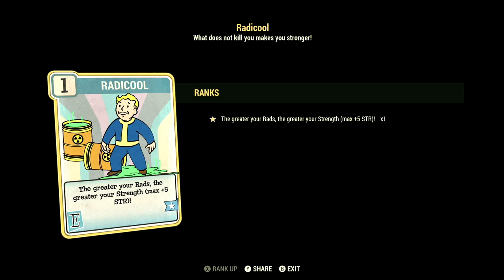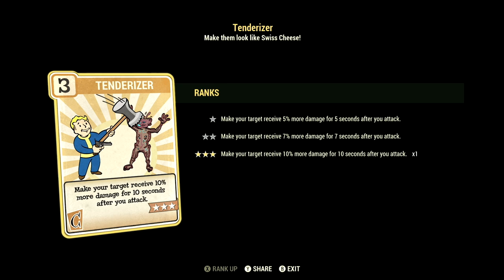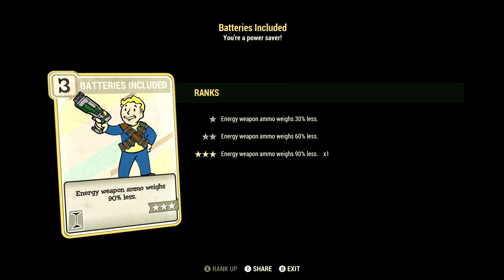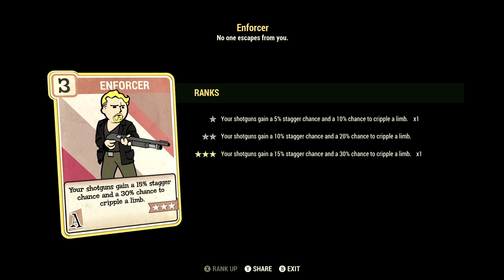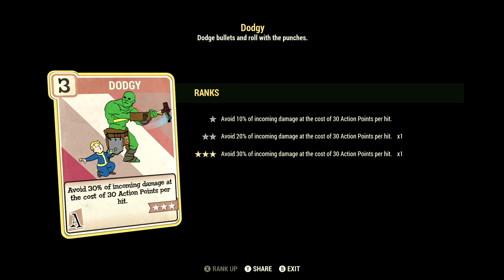Radicool at 1 star — the greater the rads, the greater the strength, max plus 5 to strength. Over in charisma, we have 6, with Field Surgeon at 1 star, Strange in Numbers at 1 star, and Tenderizer at 3 stars — make your target receive 10% more damage for 10 seconds after you attack. Over in intelligence, we have 9, with Stabilized at 3 stars, Batteries Included at 3 stars, and Nerd Rage at 3 stars — below 20% health, gain 40 damage resist, 20% damage, and 15% AP regen. Over in agility, we have 14, with Action Boy at 3 stars, Enforcer at 3 stars, Adrenaline at 5 stars, and Dodgy at 3 stars — avoid 30% of incoming damage at the cost of 30 action points per hit.